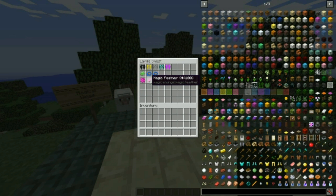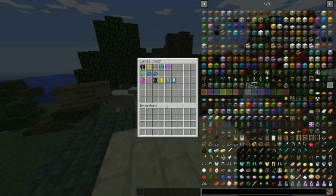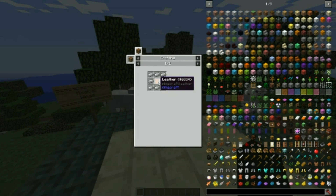Now, after that, there are some other recipes we need to know. We have the magical feather, which is a feather surrounded by four magical dust. For the black leather, you just take a piece of leather and surround it with ink sacks — literally a fishing day would yield you those results. Gold leather: take a piece of leather, surround it with gold ingots. Iron leather: piece of leather surrounded by iron ingots. And diamond leather: piece of leather surrounded by diamonds.